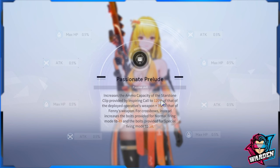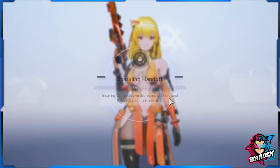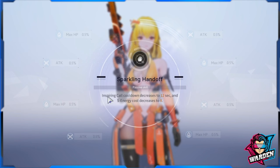M2 increases the Star Stone Clip ammo capacity granted by Inspiring Call to 120 — fantastic, up from 100 for operatives like Life. Also adds 3% of Fenny's own magazine (small on its own). For crossbows, it increases bolts provided in normal firing to 48 and special firing mode to 18. M2 is a must-have because of this ammo capacity increase.